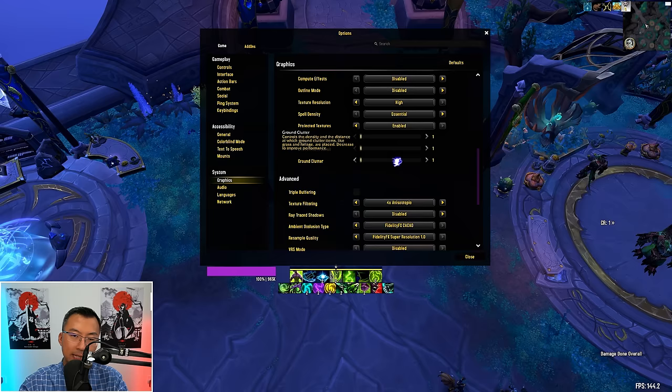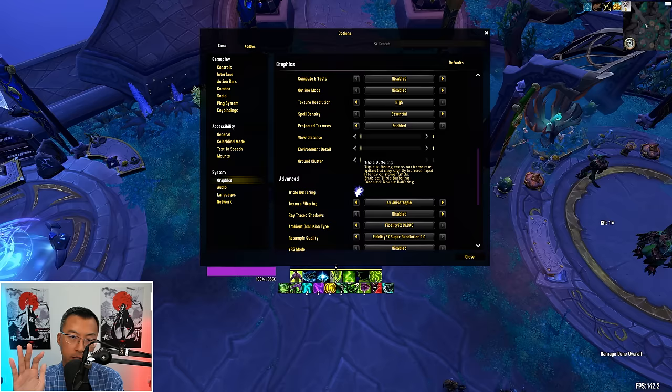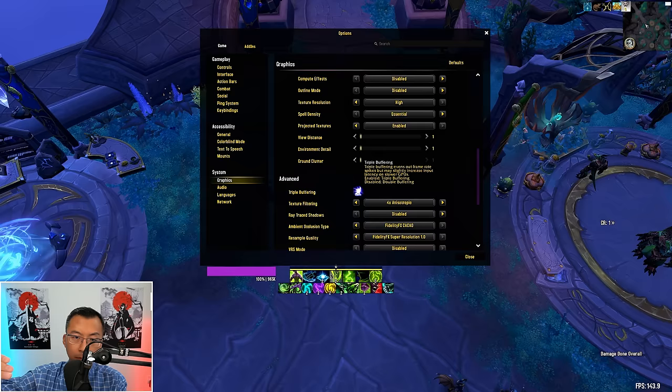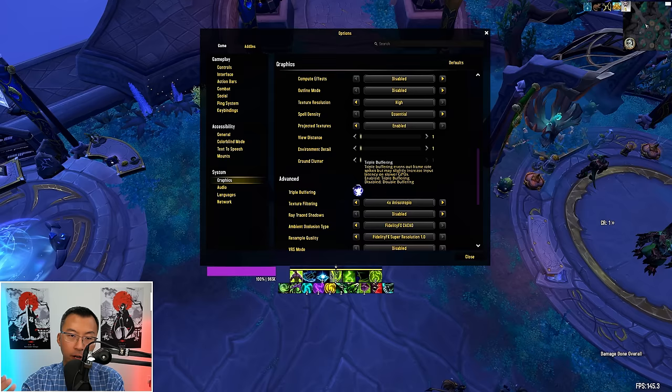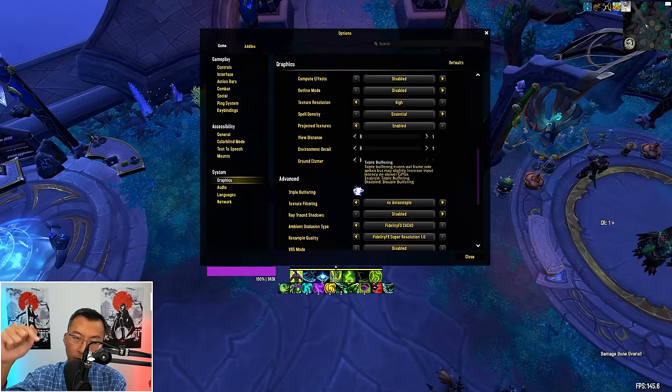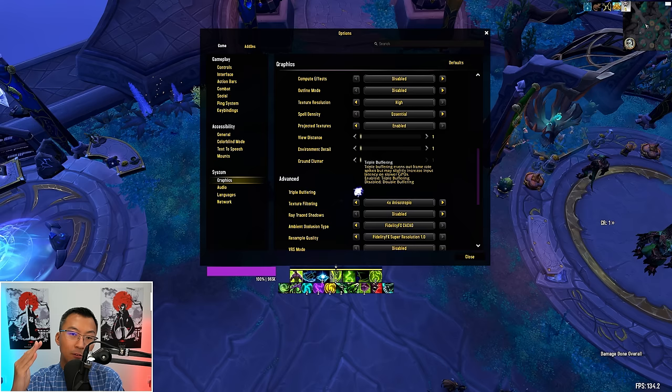Triple Buffering smooths out sudden changes in frame rate. When disabled, the game defaults to double buffering — rendering the next frame while displaying the current one. Enabling triple buffering adds another frame to the queue, resulting in a 2-frame lag — this extra buffering introduces a tiny delay between when you input a command and when you see the results on screen, adding to input latency. As a min-maxer, even a 1-frame lag is worth disabling to ensure my character is more responsive in reacting to my inputs to dodge mechanics.